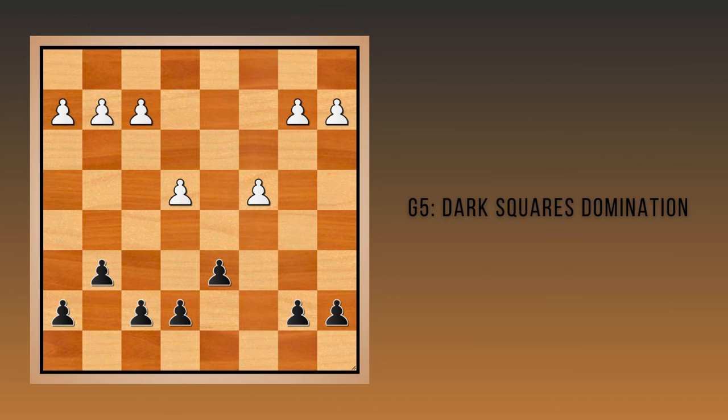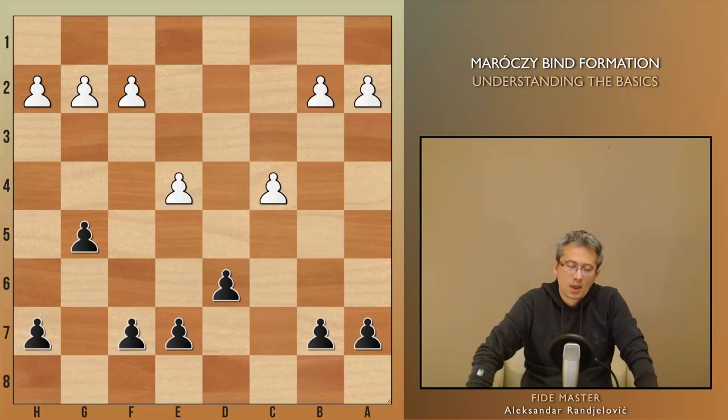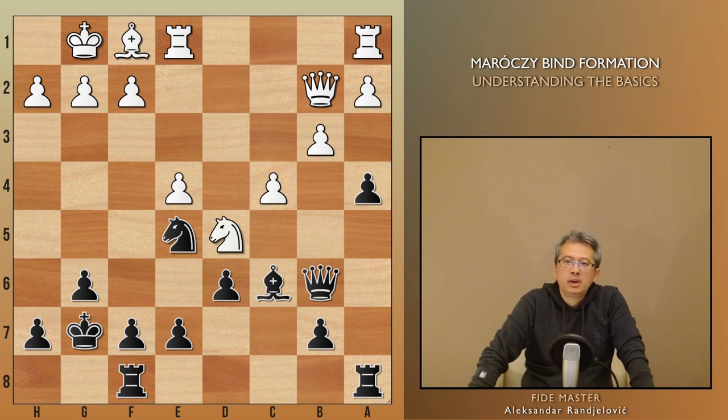When black wants to exploit the fact that the majority of white pawns are on the light squares, there are some ideas of playing on the dark squares, and one of those is advancing g5. This move creates a possibility to install a knight or bishop on the e5 square. In some cases it also supports an idea of placing a piece even on f4. In this position, black used that idea to cement their knight on e5.